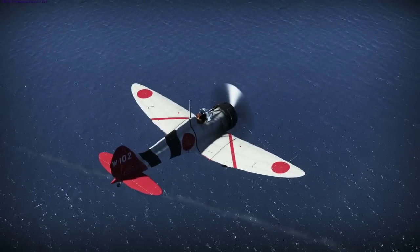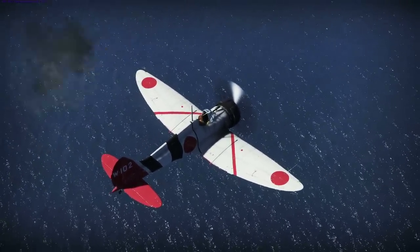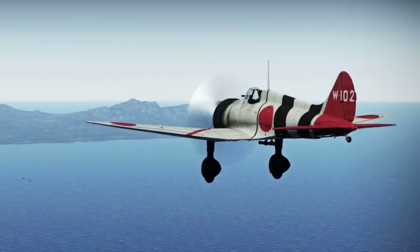This aircraft was flown by Matsu Hakari, a Japanese ace. This will be a nice addition to the Japanese tree, flying his A-5M-4 with side number W-102. He destroyed 13 enemy aircraft.